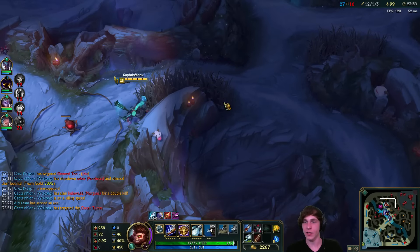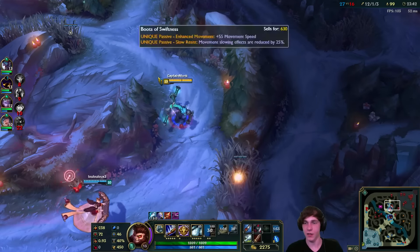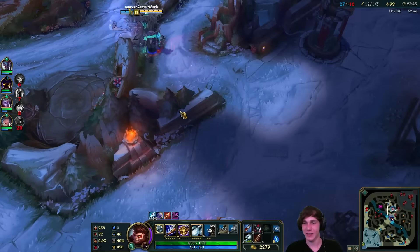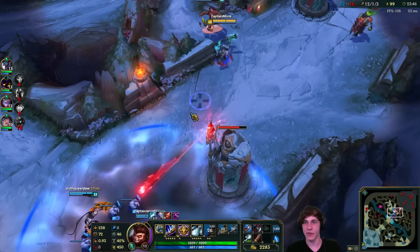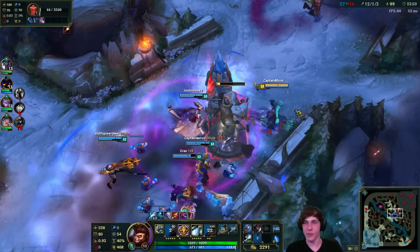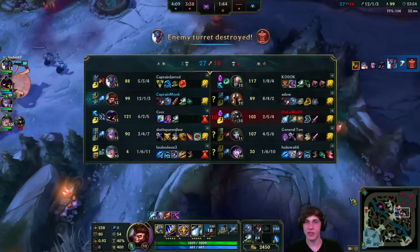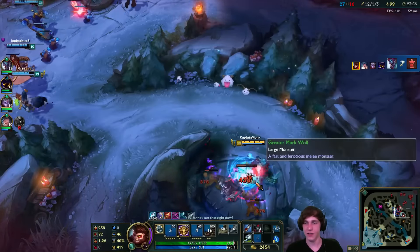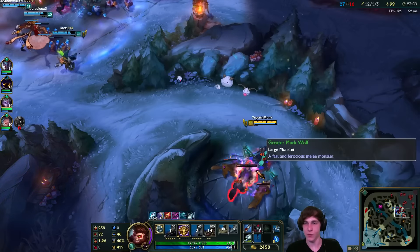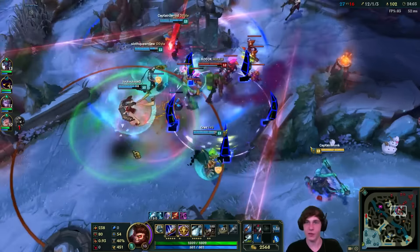Very nice. Yeah, if Ghostblade still gave attack speed I'd probably go with that instead of Dustblade, but the move speed just isn't enough I think to justify it over Dustblade. Dustblade just feels way better on Wukong - it's just more damage, to be honest.